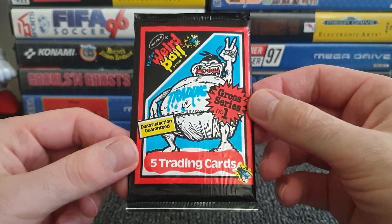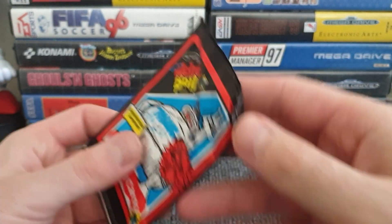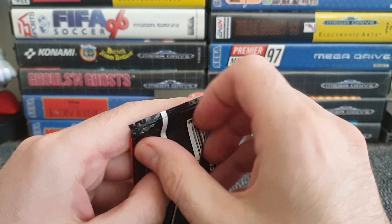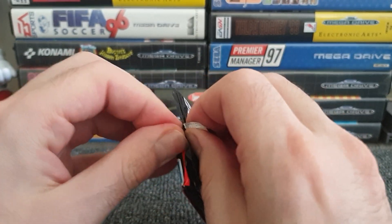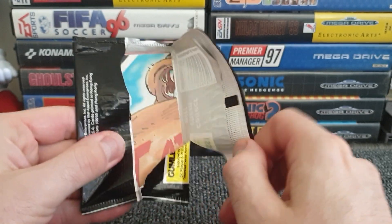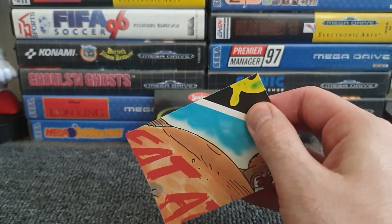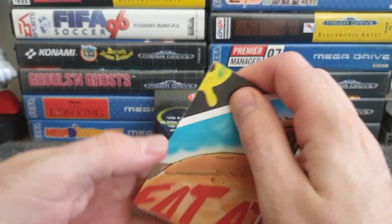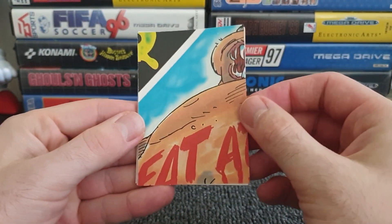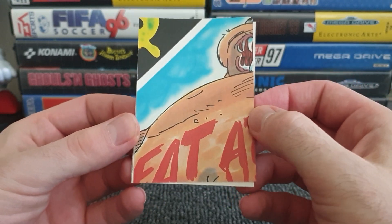I don't really know what to expect from this, apart from a little bit of dissatisfaction allegedly. These feel like they're quite easy to open — famous last words. And yes, look at that — we didn't use the scissors! But we have a piece of a card off the bat. A large chunk of stomach — thanks, man. It says the word 'fat' on it followed by something beginning with A.